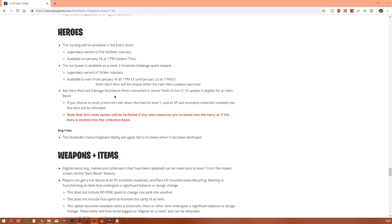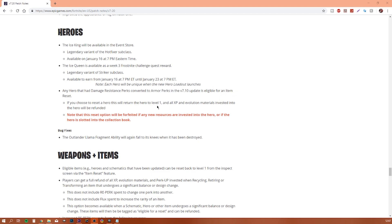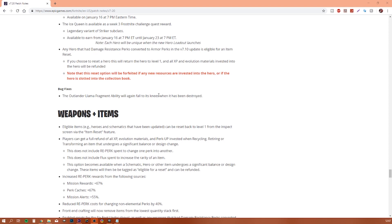Any hero that had damage resistant perks converted to armor perks in the version 7.1 update is eligible for an item reset. If you choose to reset, the hero will return to Level 1 and all the EXP and evolution materials invested will be refunded. However, this reset option will be forfeited if any new resources are invested in the hero or if the hero is slotted into the collection book.